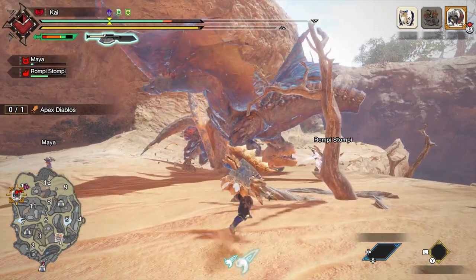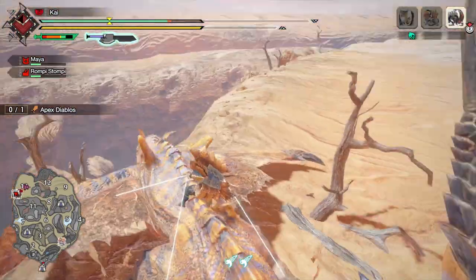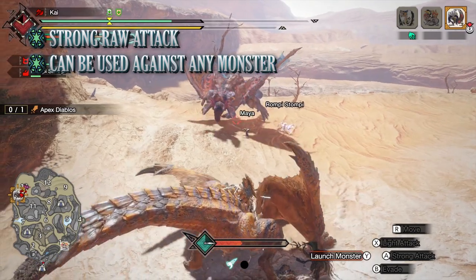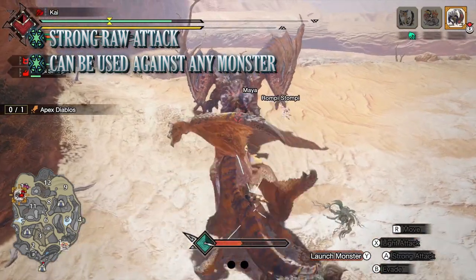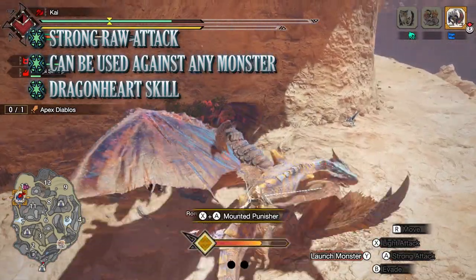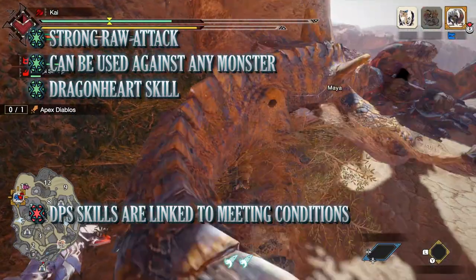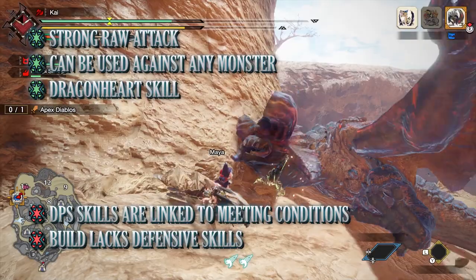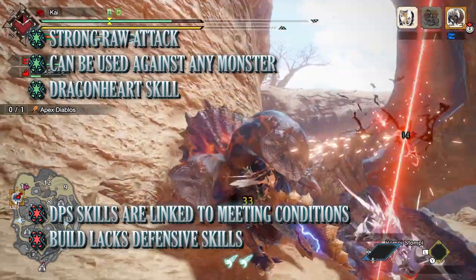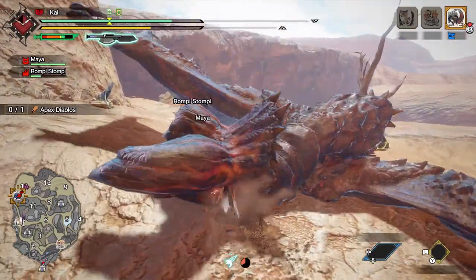That is currently my favourite Switch Axe build in the game. The biggest pro is its raw damage output, able to bring down monsters incredibly quickly and effectively. On top of that, this build can be used against any monster thanks to being an elementless build focusing on raw attack. The Dragon Heart buff itself provides increased defence and offence for wearing the full armour set. The cons are that to activate Dragon Heart and Resentment you have to put yourself at risk, which could lead to a faint. This build also lacks defensive skills — no Evade Extender, no Evade Window — which can make it feel lacking in survivability. But sometimes the best defence is a strong offence, and this build definitely has that.